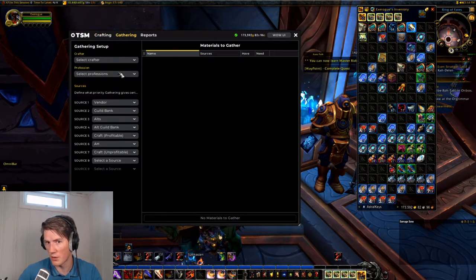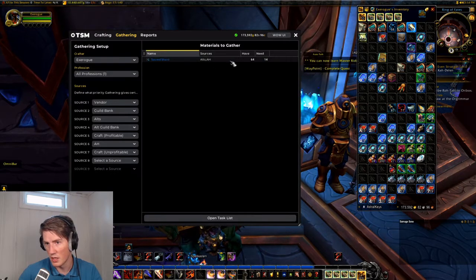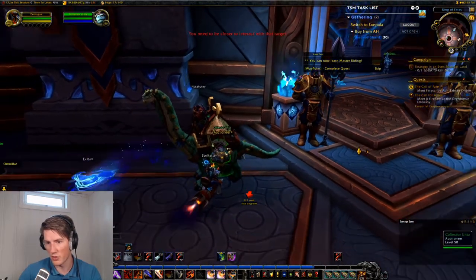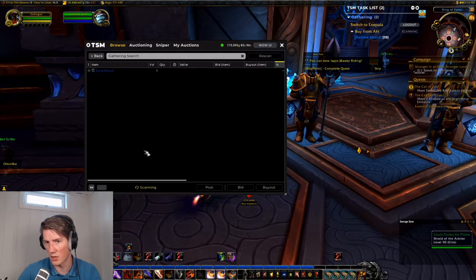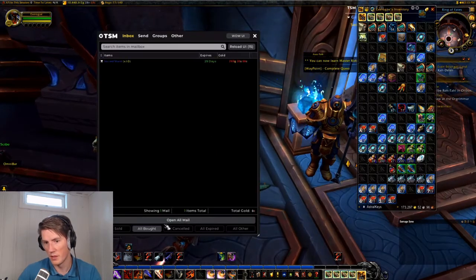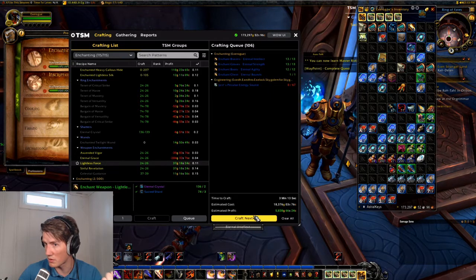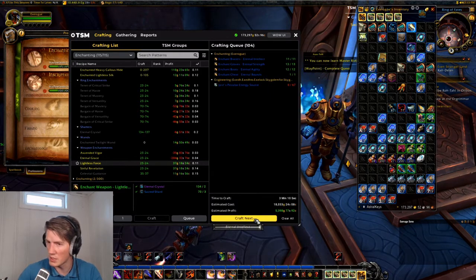If you're missing materials, you can go to the gathering report. I'll check my rogue's enchanting and as you can see I need a couple of sacred shards. Luckily there's a vendor right next to me, so we can go to the browse page, click scan all, and it'll buy the 10 sacred shards I'm missing. Collect those, go back to the crafting window, and now we have enough for everything.